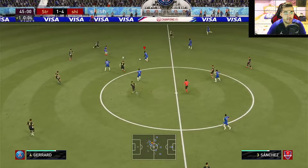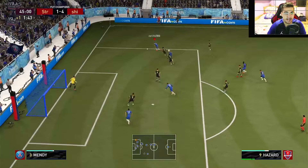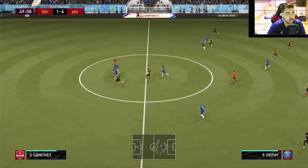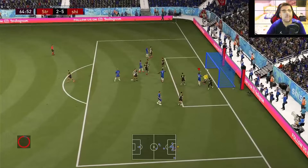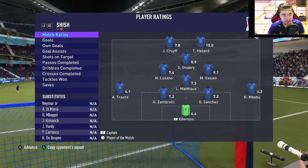That is my center back who is supposed to be a striker! EA Sports made a mistake again — this guy is a striker. Great job! He's fast! Our opponent had enough of this catastrophic loss and got himself a red card — and that's what you get!